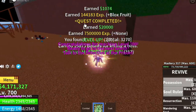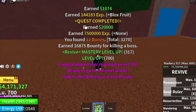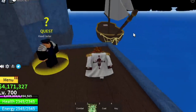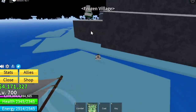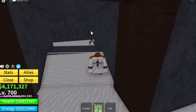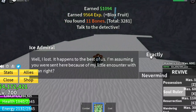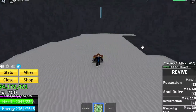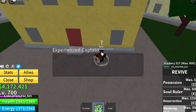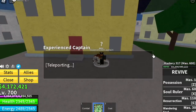When you reach level 700, the congratulations message will appear: you are ready for the next world. Go to the prison, talk to the detective, and he will give you a key. Proceed to the Frozen Village cave where the Ability Teacher is located, use your key to open the door, and defeat the Ice Admiral. Then go back to the detective — he will ask you to go to Middle Town, and the experienced captain there will send you to the Second Sea.